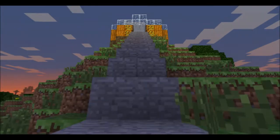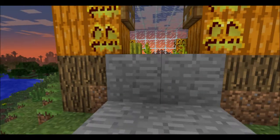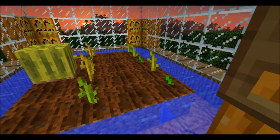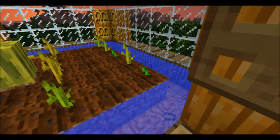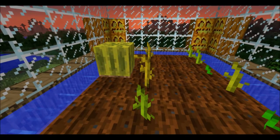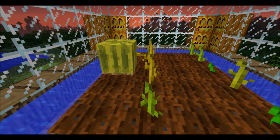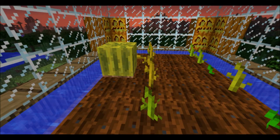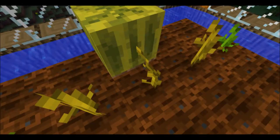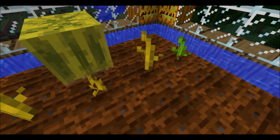Just coming up here to my farm — that's a melon, those are melon seeds, and those are pumpkin seeds. Just how to grow these: you always need something to the right, or in this case to the left of it, where it needs to grow. See on this one, the stem is connected to the melon.